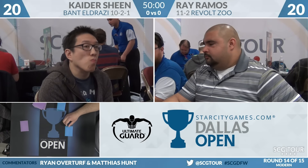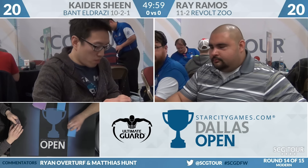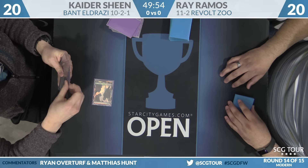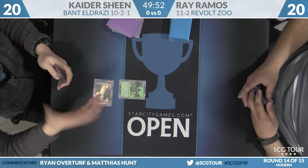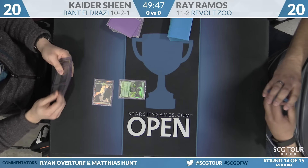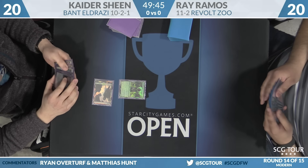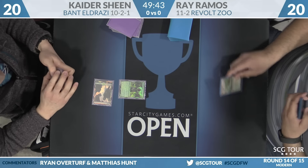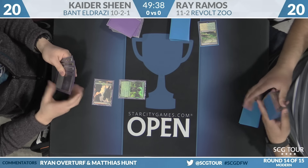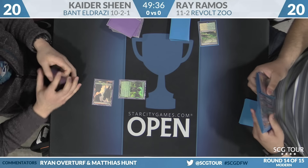Ray Ramos on your right, on Revolt Zoo. He doesn't have a draw. And versus Kyder Sheen on Bant Eldrazi. Bant will start out on Noble Hierarch. Looks like he could have a very explosive start of his own, though. Two copies of Eldrazi Temple with that Turn 1 Noble Hierarch. Got to watch out for things like Turn 2 Thought-Knot Seer, and that outsizes everything in the Revolt Zoo deck.